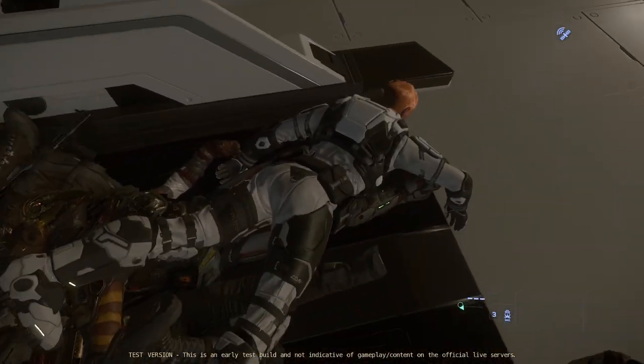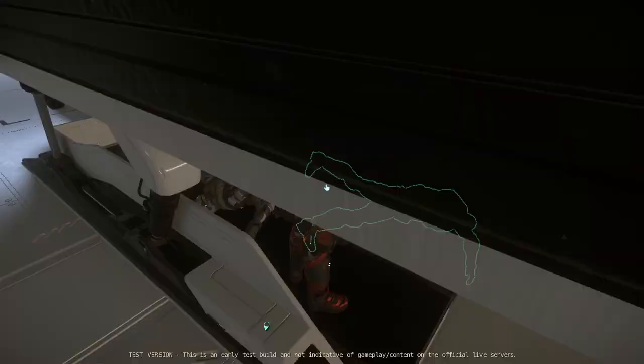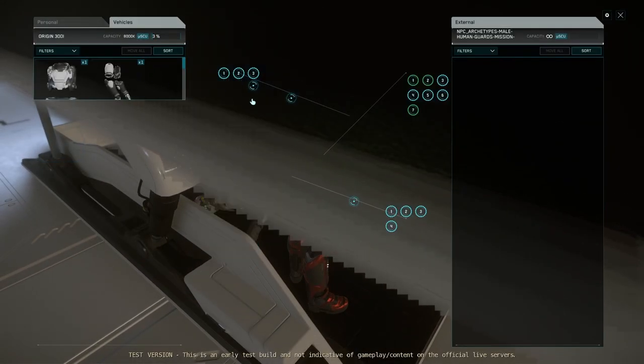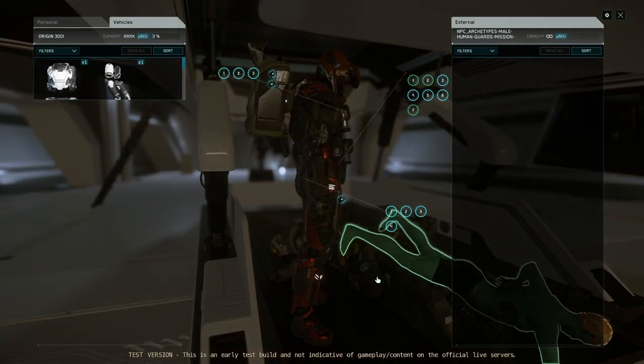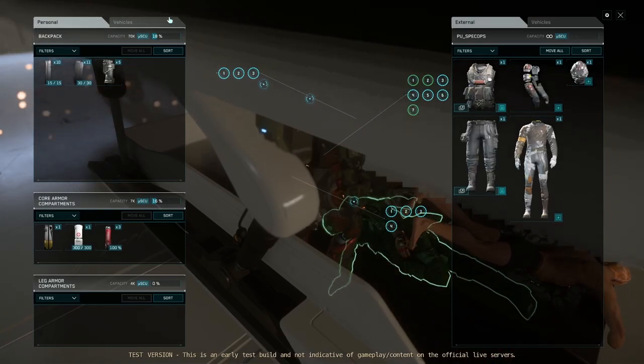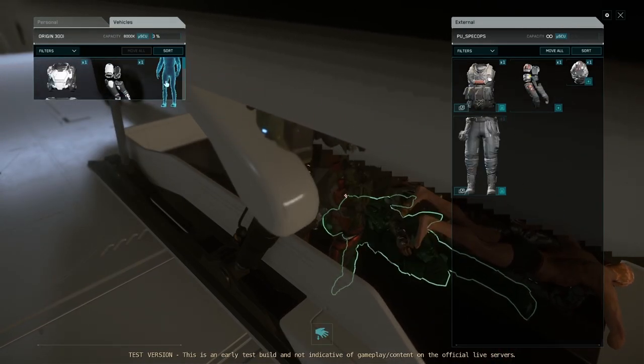If you stand inside the cargo bay and loot the bodies, you can easily transfer all the items to the vehicle inventory. The bodies just from the hangar will be enough to create a one and a two SCU container. If you collect more loot from throughout the ship, you can create two two SCU containers.